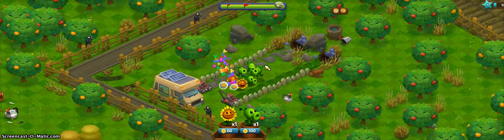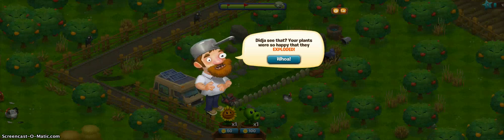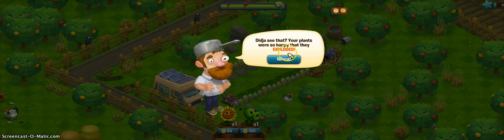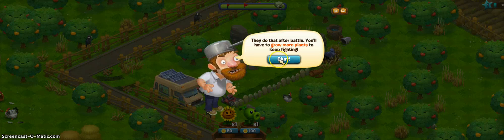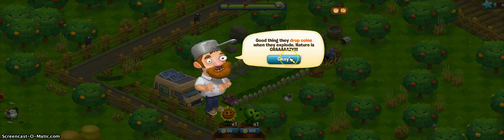Yes! Oh, they're dancing! I don't even see where my coins are. Did you see? Your plants were so happy that they exploded. Whoa, they do that after battle. You'll have to grow more plants to keep going. Good thing they drop coins when they explode. Nature is crazy.